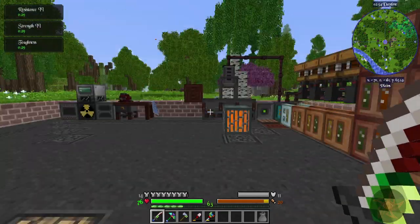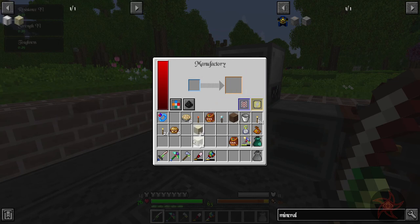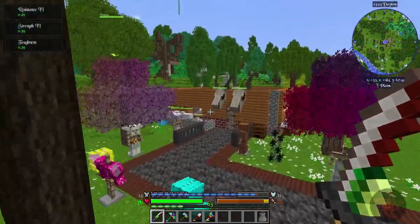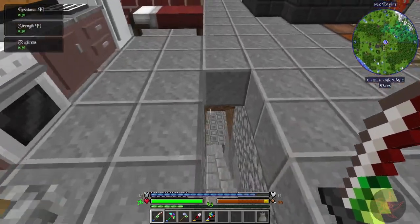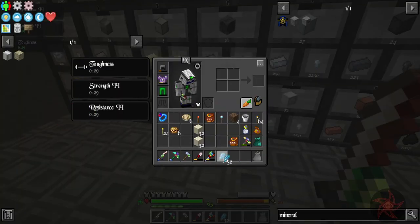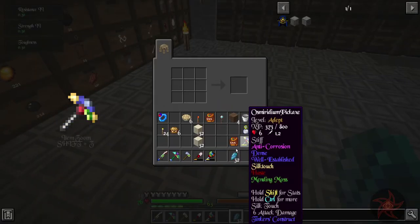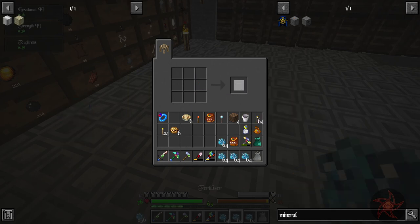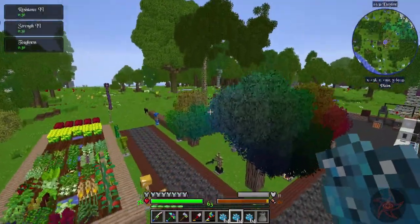I thought you can use a block cutting machine to cut logs - definitely works good there. I went ahead and changed up my tree farm a little bit so I don't have to worry about it running out of fertilizer anytime soon. Let me go grab some fertilizer - we'll grab a stack and then put half a stack back.